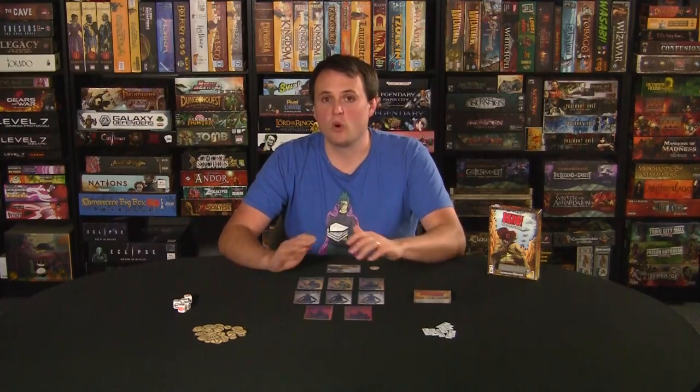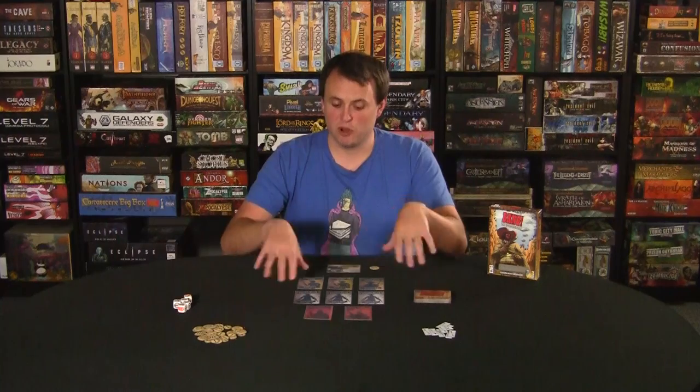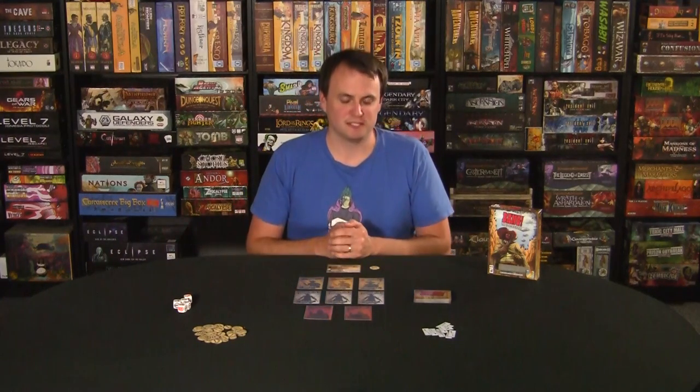The Outlaws just want to eliminate the Sheriff. If they kill the Deputy, nothing happens — they want to kill the Sheriff. Importantly, the Sheriff is the only publicly known role in the game. At the start, after all players have secretly looked at their roles, the Sheriff turns their card face up. They start the game with two additional hit points, but everybody knows who the Sheriff is.